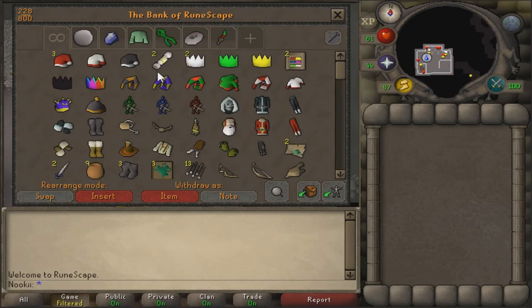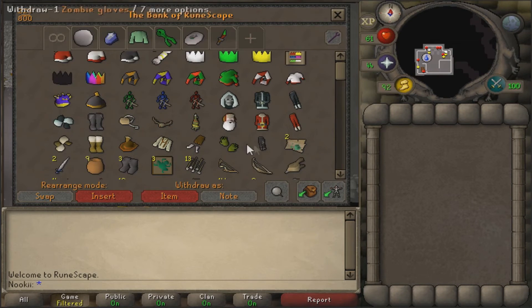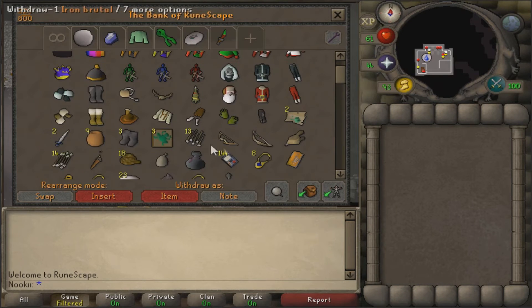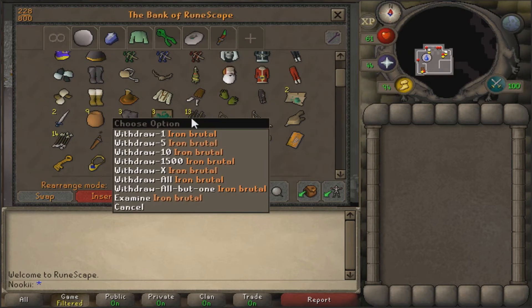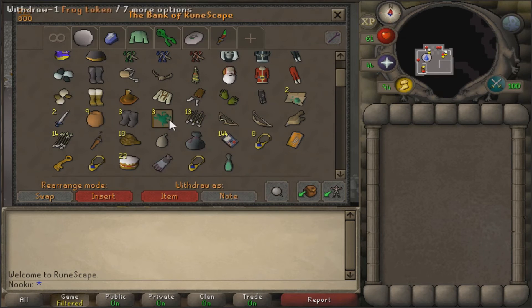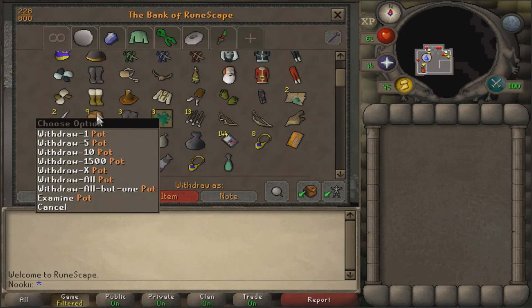My general bank is filled in first off as collectibles. I don't have OSBuddy Pro, so I don't know how much my bank's worth. A couple of videos ago I think it said my bank was like 4 mil or something. So first, some rares that I have put in here - not Ecto Tokens but you know. And some general stuff that I have no place for yet, like brutal arrows, combos, frog tokens, climbing boots, pots.